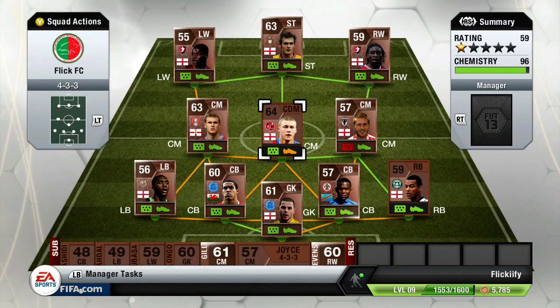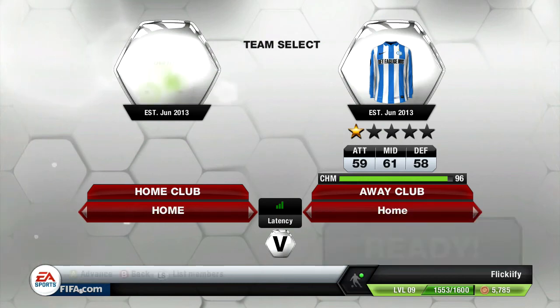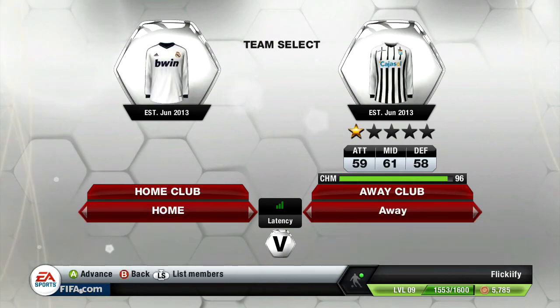So that's how the team looks right now, looking pretty nice and at 96 chemistry, so we just gotta make a couple of changes and we'll be looking nice with 99 chemistry. So here we're gonna go into the first match and the first match is gonna be against Sparta United.